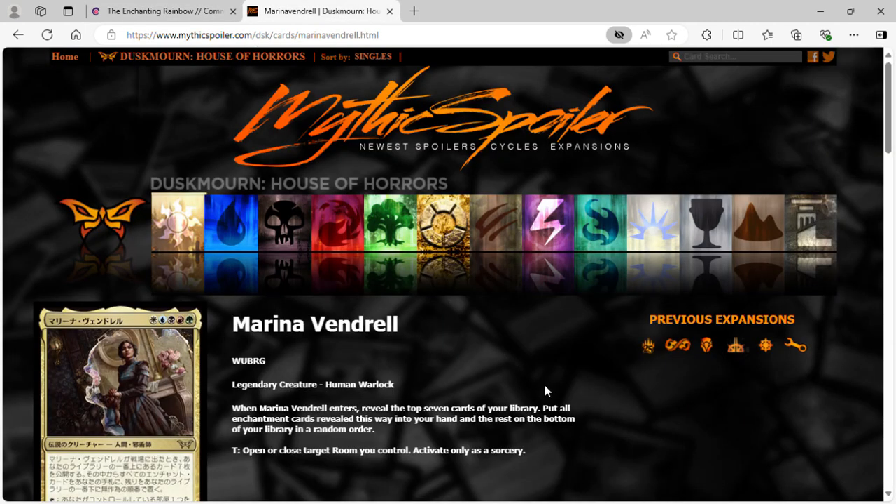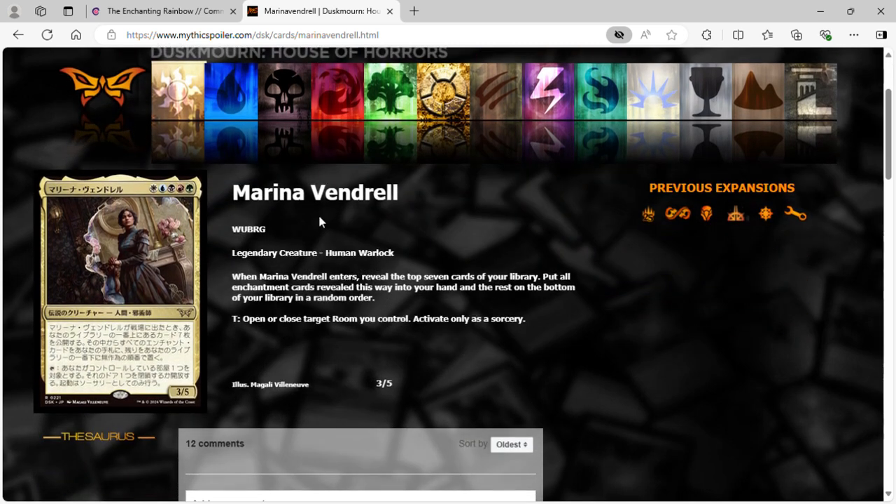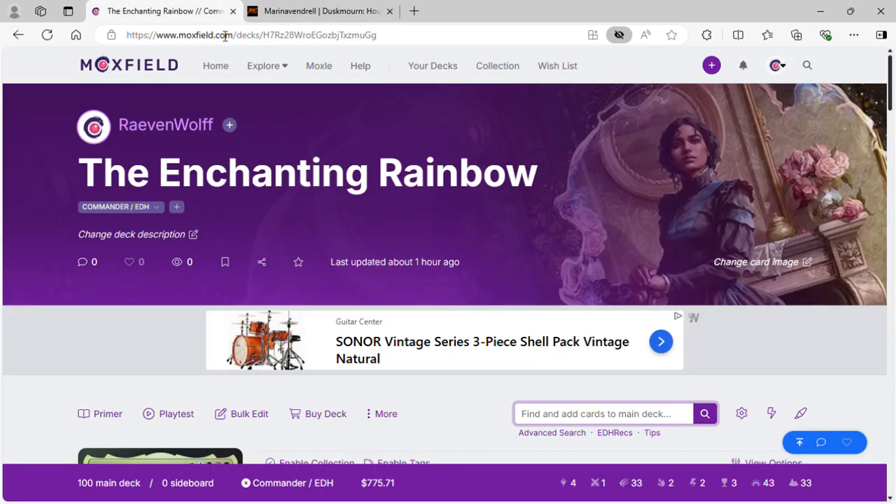The English version wasn't available so we had to look at a translated one on Mythic Spoiler. We have Marina Vendril — one of each color, human warlock. When she enters, reveal the top seven cards of your library, put all enchantment cards revealed this way to your hand and the rest on the bottom in random order. She also has an ability to open and close a target room you control, activated only as a sorcery. We mostly care about her first ability to dig for enchantments.